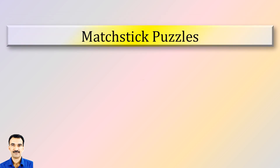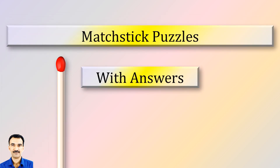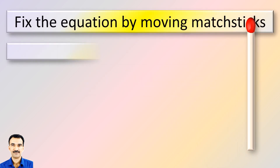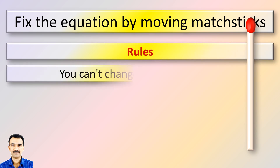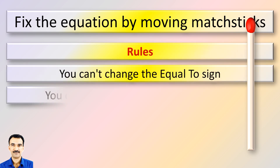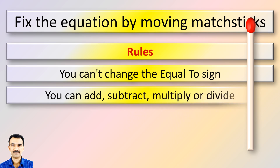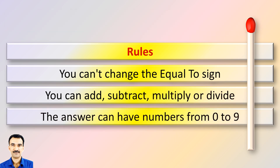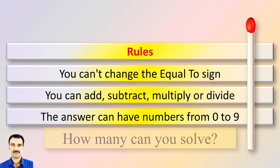Welcome to another video of Matchstick Puzzles with Answers. Please keep the rules in mind: you cannot change the equal to sign. You can add, subtract, multiply, or divide. The answers can have numbers from 0 to 9. How many puzzles can you solve?